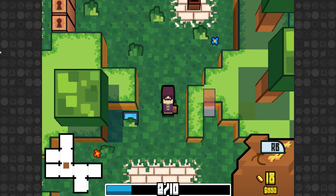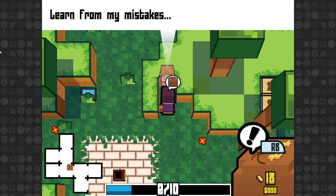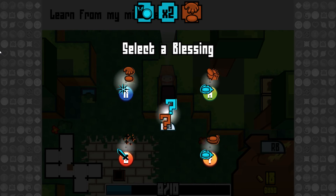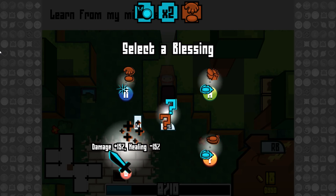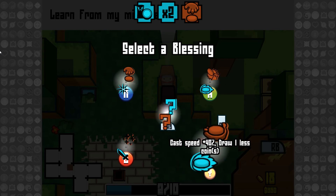Am I completely stuck in here? Do I absolutely need a key? Learn from my mistakes. Select a blessing — I've never actually seen this before. Damage plus 15, healing minus 15. Cast speed plus 40, draw one less coin. I actually kind of like that — I'm going to take that.